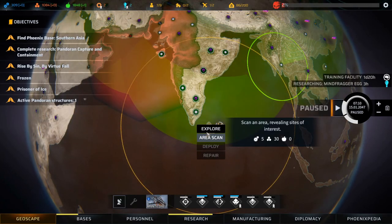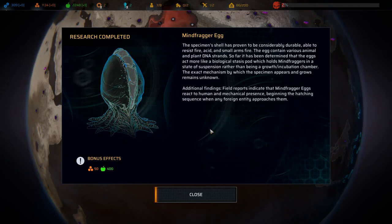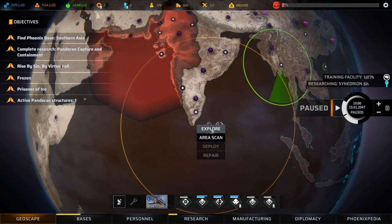Now we do want to get a scan going, but I want to explore this first. Research complete - Mindfrager Eggs. The specimen's shell has proven to be considerably durable, able to resist fire, acid, and small arms fire. The eggs act more like a biological stasis pod holding mindfraggers in suspension rather than being a growth incubation chamber. Field reports indicate mindfrager eggs react to human and mechanical presence, beginning the hatching sequence when any foreign entity approaches. We got 50 materials and 400 food - we have a crap ton of food.